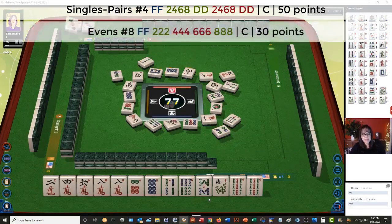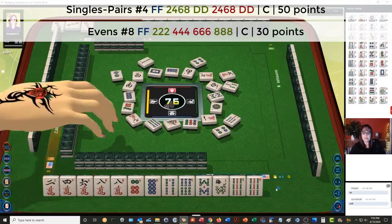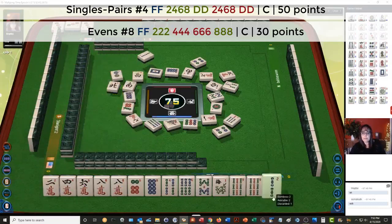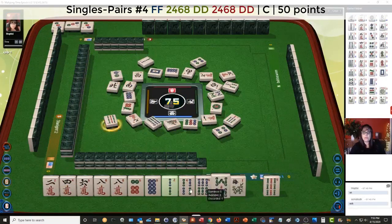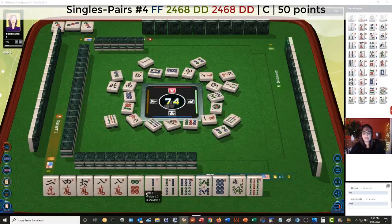Three dots. There's the concealed hand that uses flowers and puns: 2, 4, 6, 8 in two suits. We do have 2 and 8 in cracks, and 4 and 6 in BAMs. North wind. There's a 2 — let's discard the 9. Nine bamboos. We'll focus on evens: 2, 4, 6, 8.